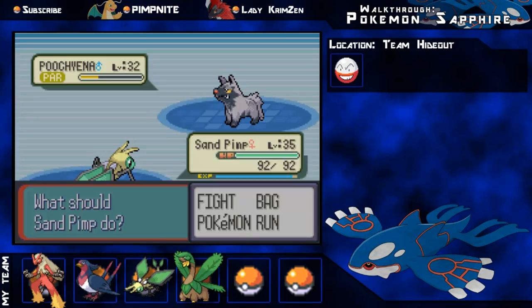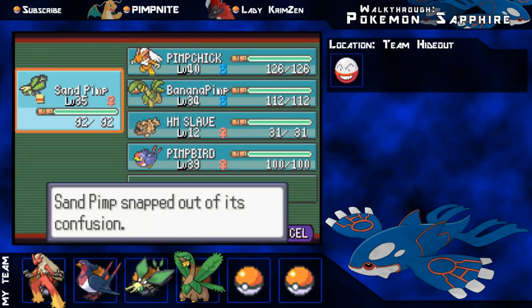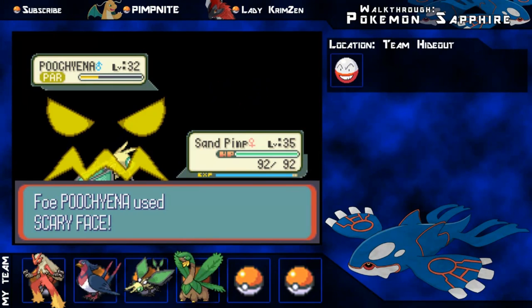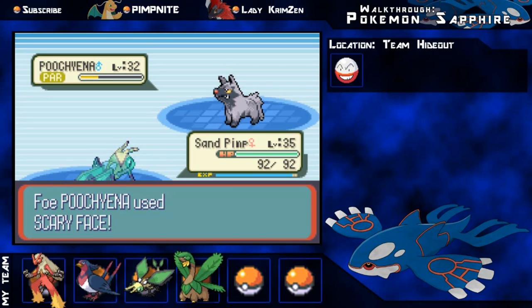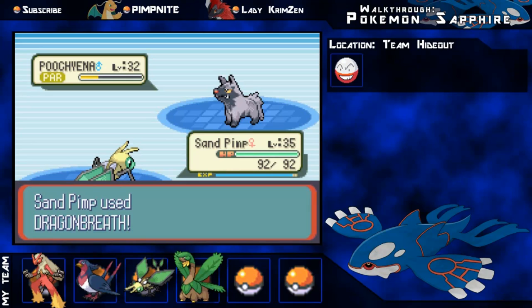I was just thinking should I heal it or just see what I've got. Yeah, I have a Paralyz Heal and Berry here and I healed it. And then it goes for the Scary Face, and I'm thinking the next one might go for a Swagger as well - it better not. So I'm just going to finish this off here with a Dragon Breath, that's cool.